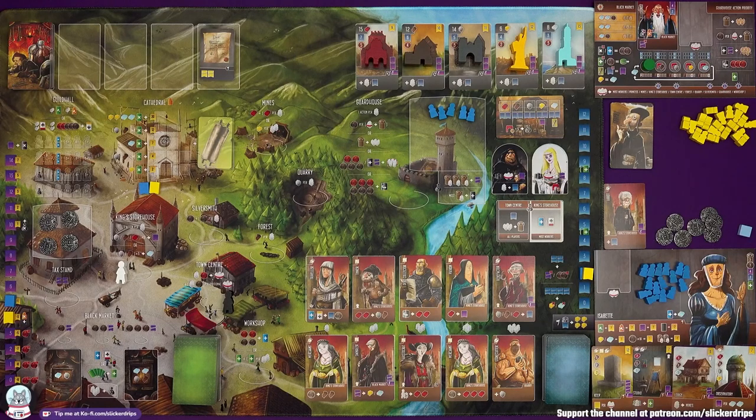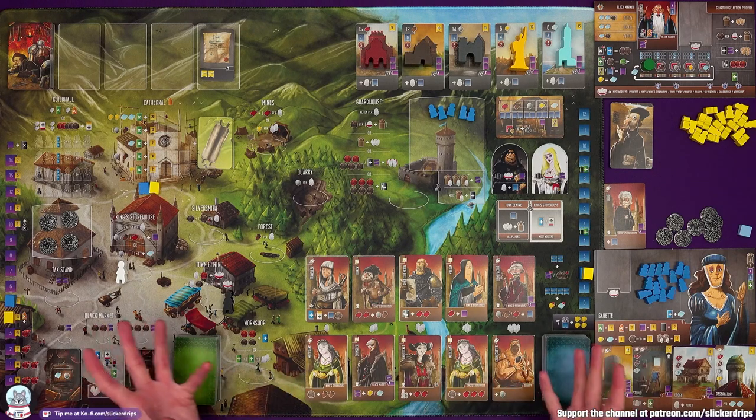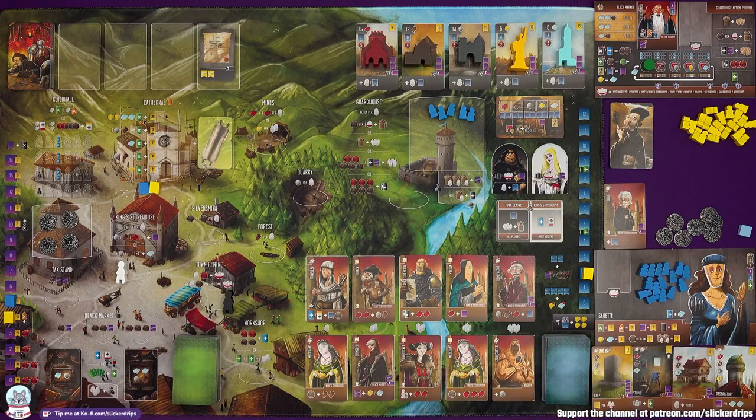Hi everyone, I'm Tom and today I'm going to be playing Architects of the West Kingdom: Works of Wonder, which is the latest expansion to the first game in the West Kingdom trilogy. I've already done playthroughs for the base game solo with the Age of Artisans expansion and the cooperative game that you can play if you get the Tome Saga expansion.